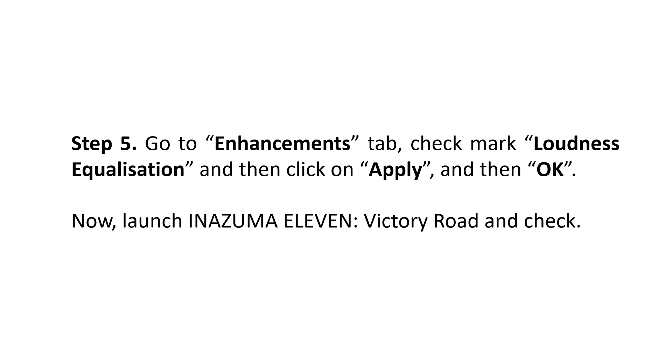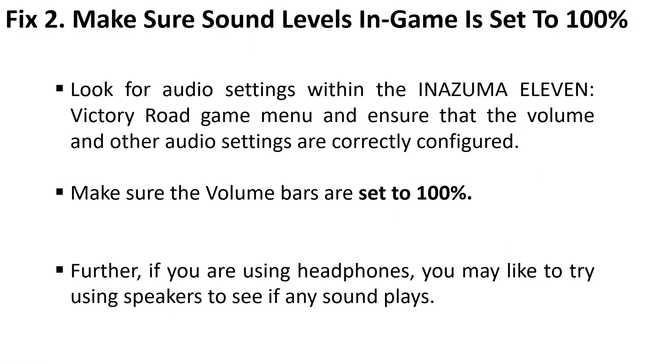This fix has solved the issue for many players so I hope this will work for you as well. Fix two: make sure sound levels in game are set to 100. Look for the audio settings within the Inazuma 11 Victory Road game menu and make sure that the volume and other audio settings are correctly configured — make sure the volume bars are set to 100. Further, if you are using headphones, you may like to try using speakers and see if that works or not.